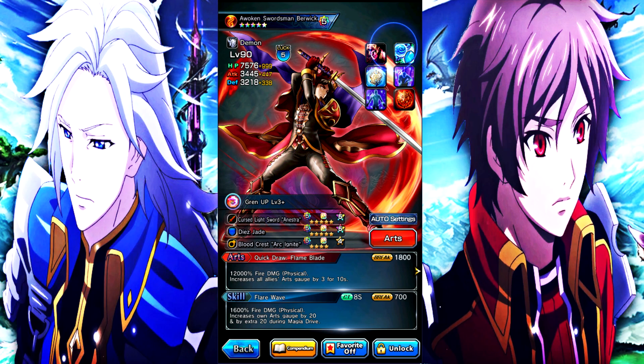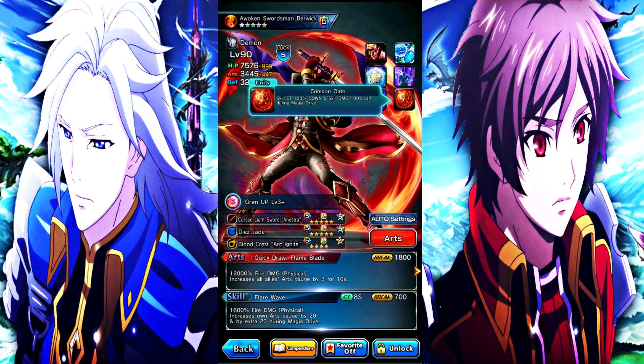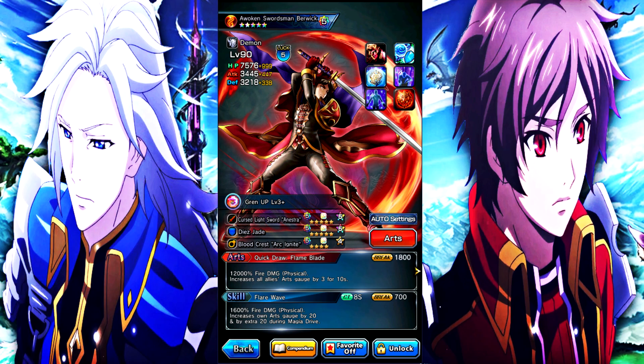His first ability is water resistance level 5 — water resistance 25%. Next is skill CT down when near death level 5, which reduces skill CT by 50% when near death. Skill CT 100% down and skill damage 100% up during magia. For the most part, Swick is exactly the same as Vox. His skill increases his art gauge by 20 every time he uses it, and whenever he uses it in magia, it gives him an extra 20 art gauge.